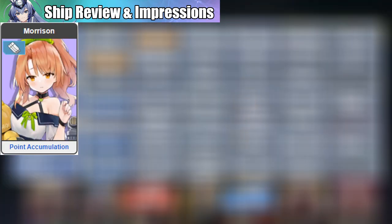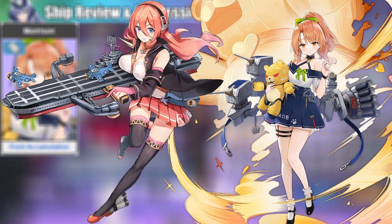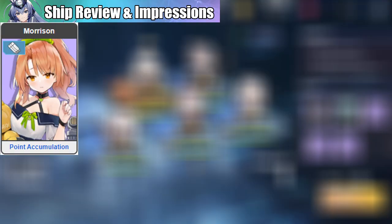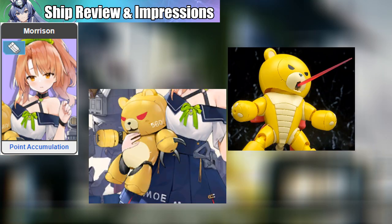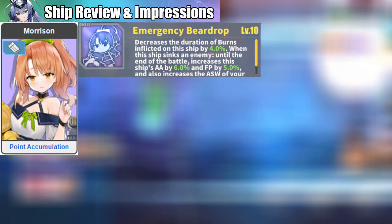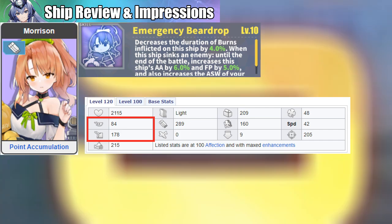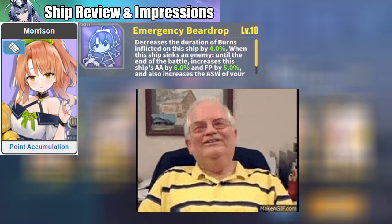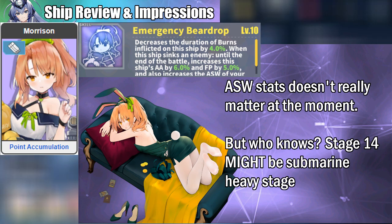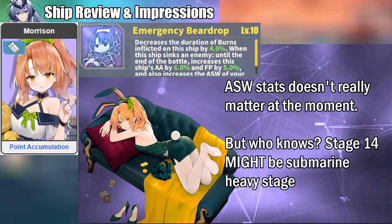Lastly, Morrison. Nothing really special about her except for the fact that she's carrying Kuma-chan. Her blue skill might sound nice but if you look closely, it's underwhelming. Firepower and AA buff sure sounds nice, but considering her low base numbers on those attributes, it's useless. And the ASW buff for the entire fleet? If you play long enough, you'll realize that enemy submarines don't really do much — you only need ASW gear when the boss is a submarine, and even the crappiest equipment will work on them. Unless the upcoming Stage 14 has strong enemy submarines, there's no need to concern yourself about ASW.